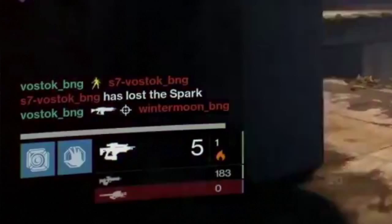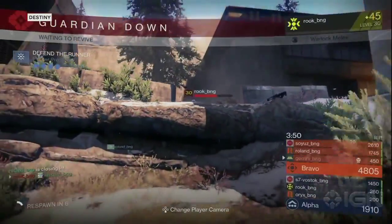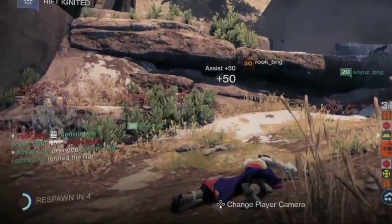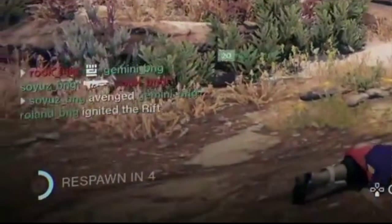Something else you'll probably notice is a little arrow symbol on the far left of the kill feed. What it basically means is that this action — whether it was you being killed, you defending someone, or you getting a kill — was somehow involving you, making it easier to see who killed you and who you killed.